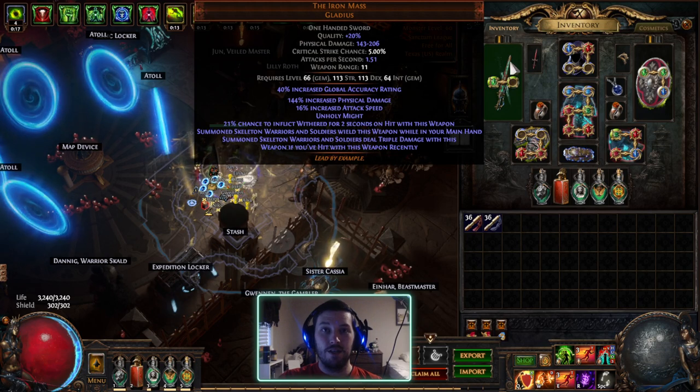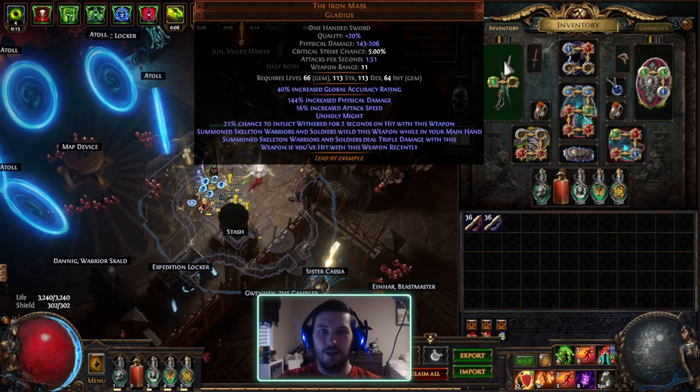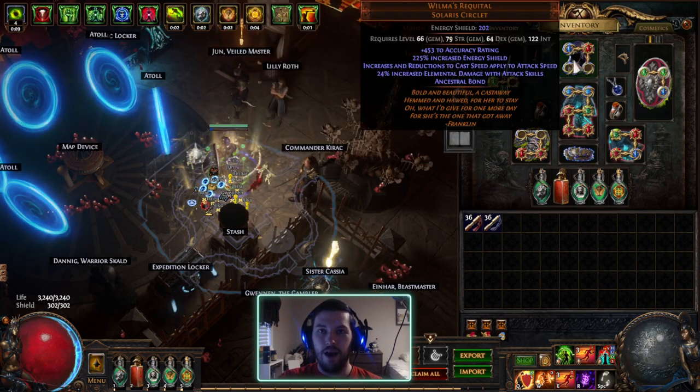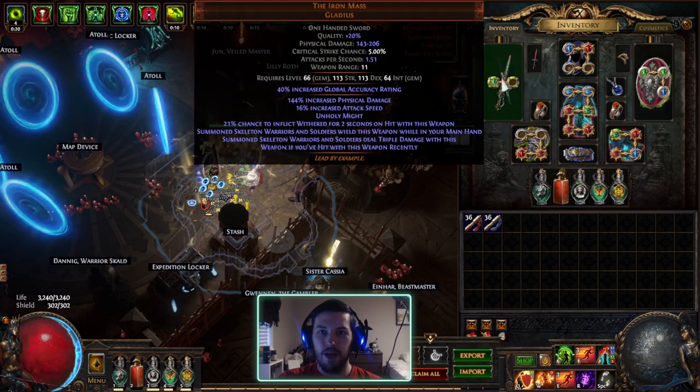You could get something along the lines of a double-corrupted one with higher rolls and maybe attack speed, flat physical, or percent physical — all sorts of fun stuff to really make this go above and beyond, especially the attack speed since we have multiple sources of more attack speed. Then I have Wilma's Requital socketed with Despair and Vitality.